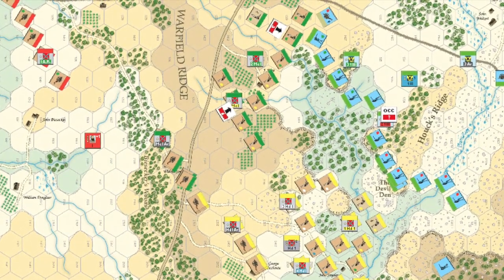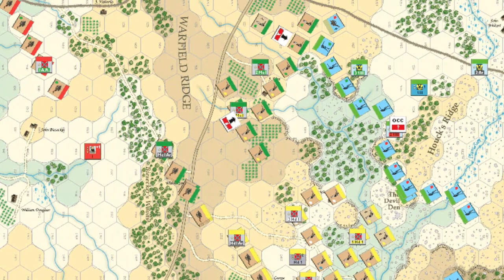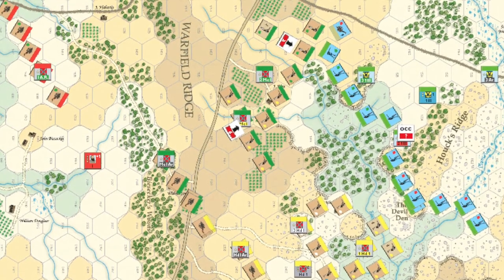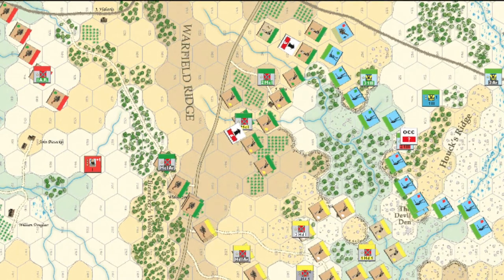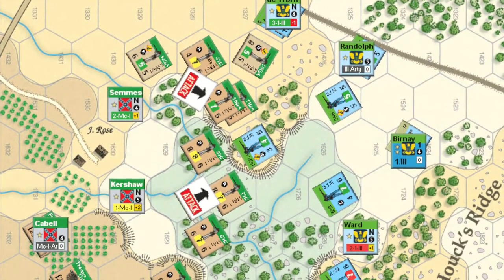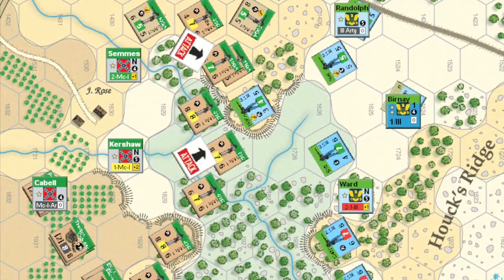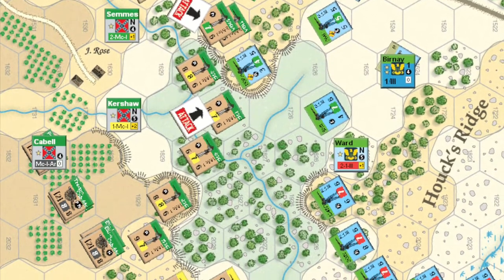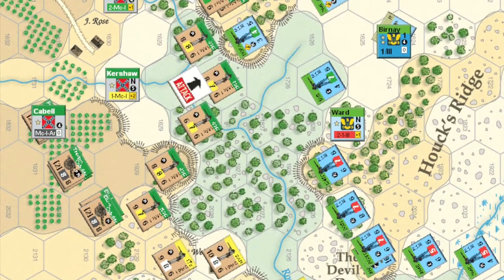Shortly after Birney places his division into order, McLaws' division comes charging across the fields. The CSA brigades of Semmes with the green dot and Kershaw with the yellow dot first activated under advanced orders, then a second successive activation saw both brigades successfully change to assault orders, and they used this to rush the Union defenders. Semmes' men led the charge, striking first against de Trobriand's northern flank, then following up with successive charges south along the Union line. Against roughly even odds, de Trobriand's men decided to stand and fight, but they simply could not hold back wave after wave of Confederate attackers. Disorder reigned amongst de Trobriand's Union brigade as Semmes' Confederate men punched a hole in the Union line and sent the remaining defenders reeling back.